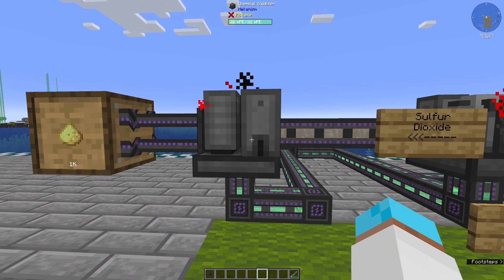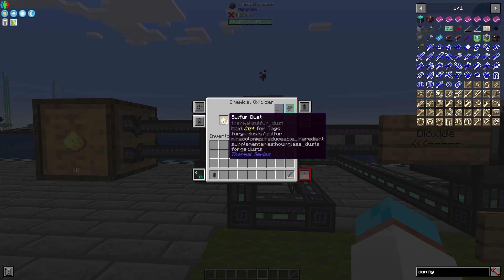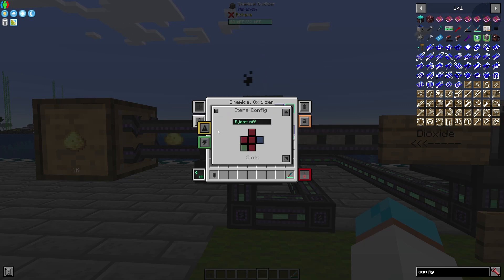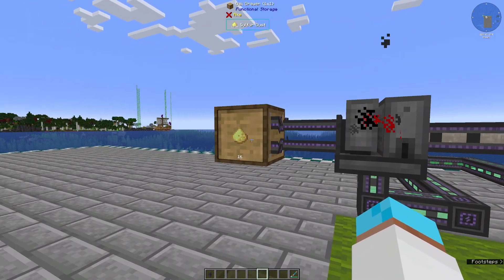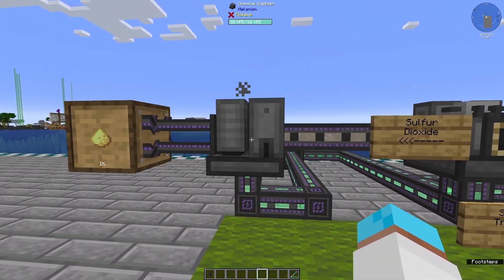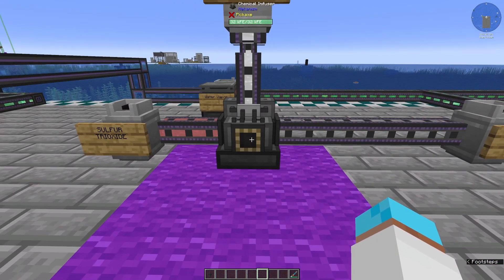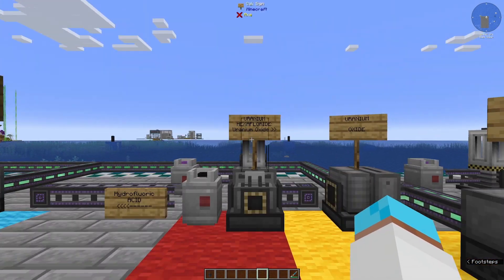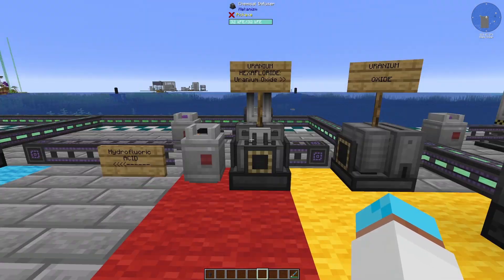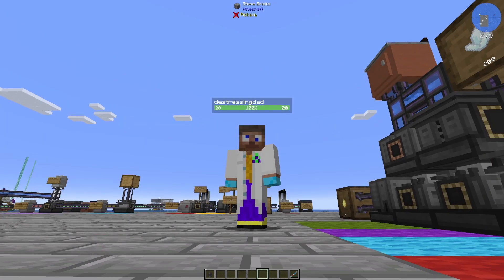Sulfur dioxide comes from a chemical oxidizer of sulfur dust — I'm adding oxygen in a chemical oxidizer to sulfur dust. I've got my item input coming in from the left and my gas output from the right. Sulfur dust is made in a crusher or a pulverizer — you'll see that in JEI in a minute. So quickly running backwards: sulfur dioxide turns into sulfur trioxide using oxygen; sulfur trioxide and water vapor turns into sulfuric acid; sulfuric acid and fluorite turns into hydrofluoric acid; and hydrofluoric acid and uranium oxide turns into uranium hexafluoride that turns into fissile fuel.